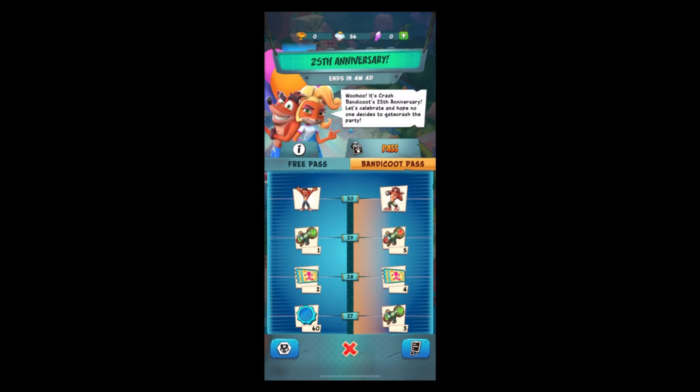This season kind of comes down to what Crash game you really liked. The premium pass tier 30 decision depends on whether you thought Crash of the Titans was a really good game — if you did, you might want to get the Bandicoot premium pass. Also at tier 34, it depends on whether Crunch is one of your favorite characters in Crash Bandicoot — if so, maybe get the premium Bandicoot pass. If not, maybe do not upgrade.